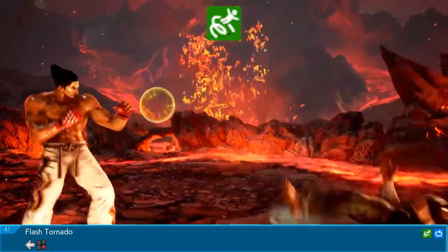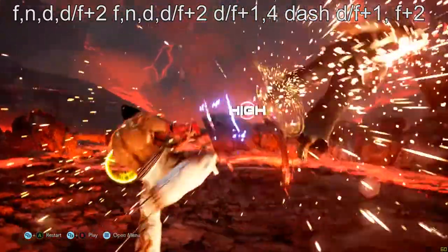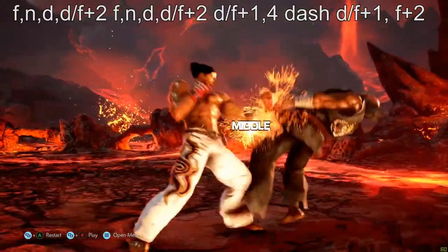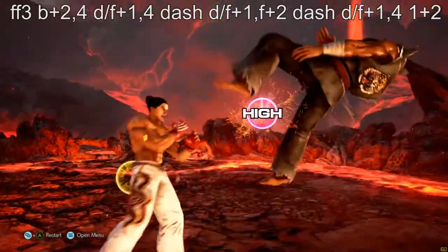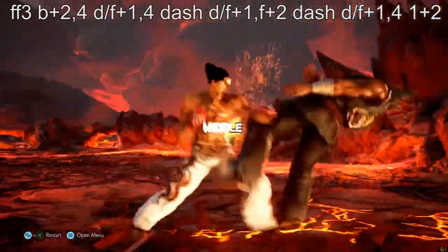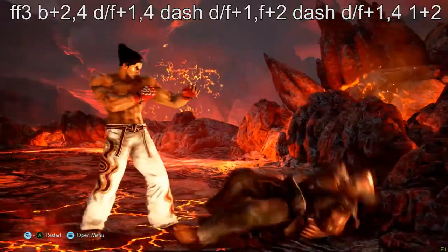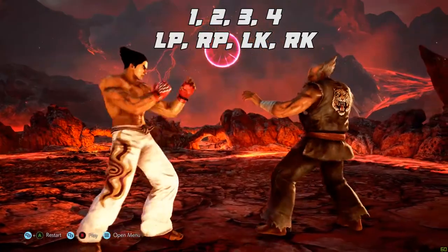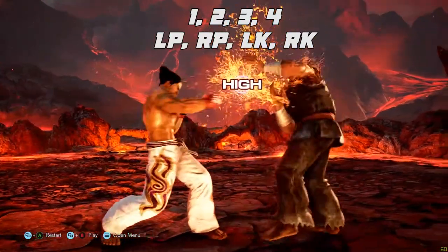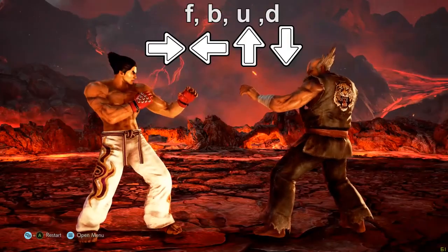Now we're going to look at written notation. You normally find these in combo videos you might see online. The type I will be going over in this video will be western notation. It is useful to know this kind of notation as players who discover optimized combos or make character guides would most likely use this. Square (left punch), triangle (right punch), X (left kick), and circle (right kick) are normally referred to as 1, 2, 3, and 4.